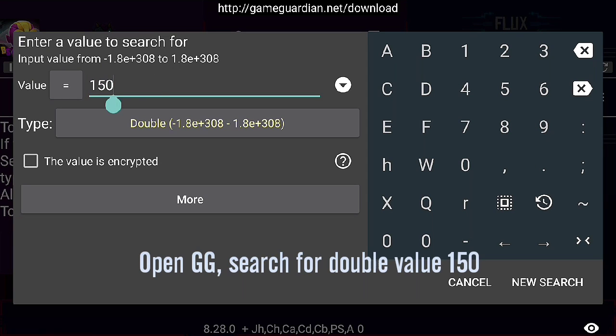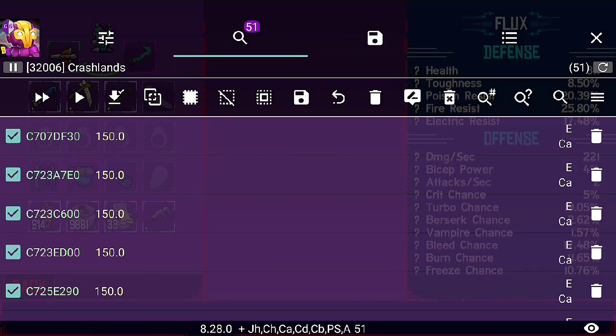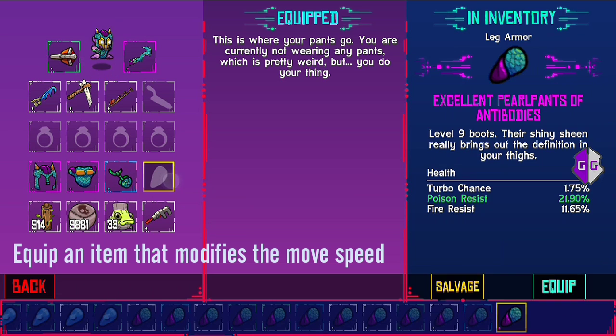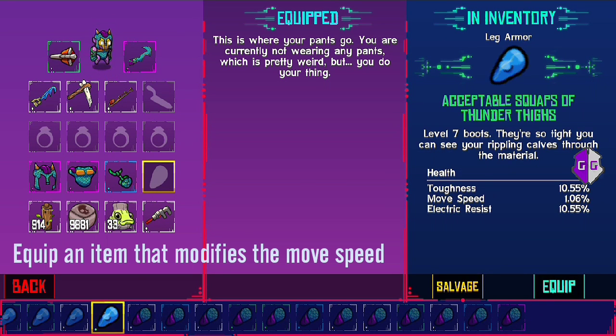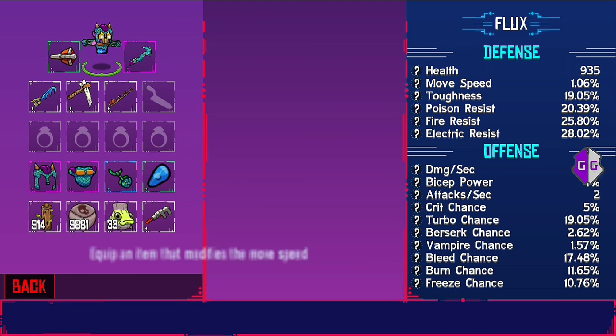I already written it here. You search, you get about 51 results, not that much. And then add the modifier again. This modifier is currently right here. 1.06. Equip it. Going to the stats again and you can see move speed: 1.06.